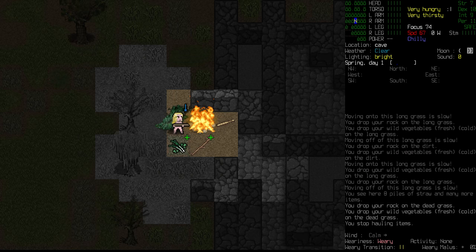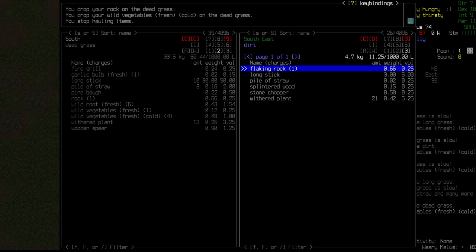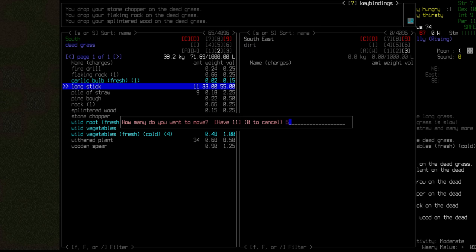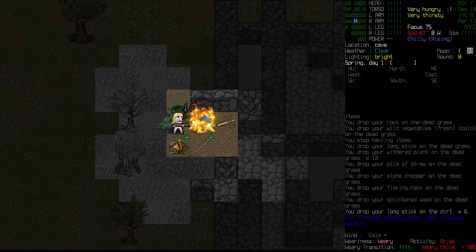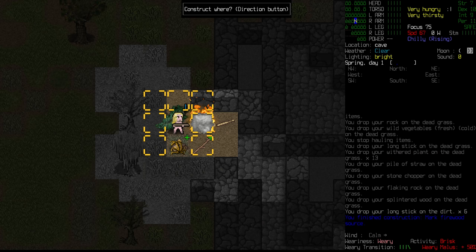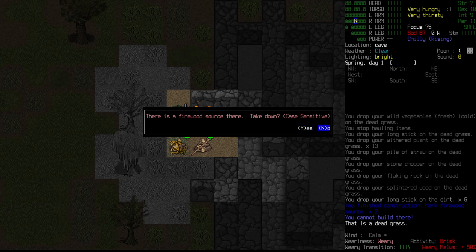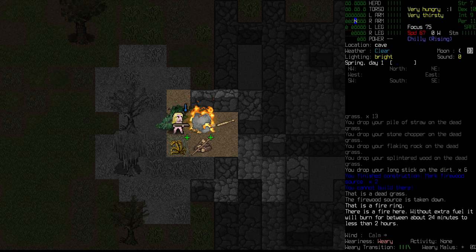We want to be a little careful with how we do this because we don't want to just be chucking everything and anything in the fire. Right now we've got 11 long sticks - I'd be okay sacrificing maybe six of those. Jumping back into the construction menu, mark firewood source. I accidentally marked this as the firewood source. If I do it on the same space again, it removes it. So now if this starts to go out while we're hanging out here, we will refuel it.